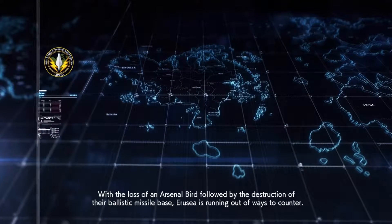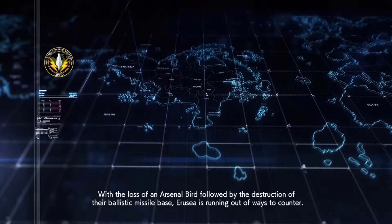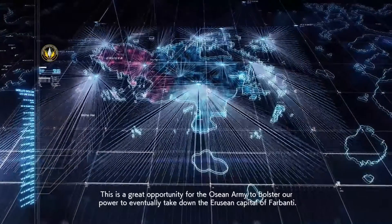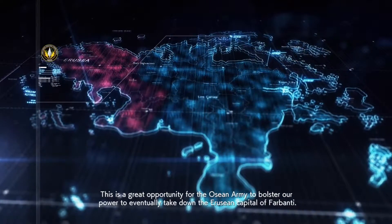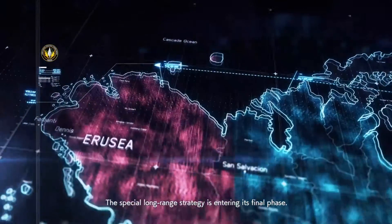With the loss of an arsenal bird, followed by the destruction of their ballistic missile base, Eruja is running out of ways to counter. This is a great opportunity for the Osean army to bolster our power to eventually take down the Erujan capital of Farbanti. The special long-range strategy is entering its final phase.